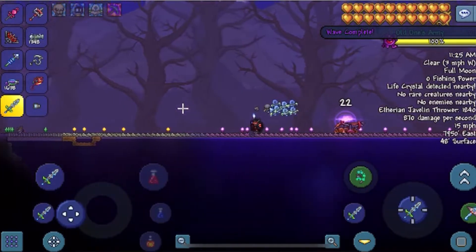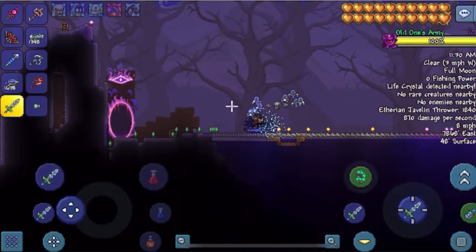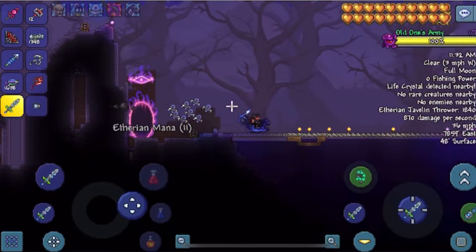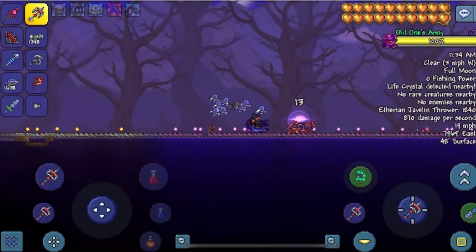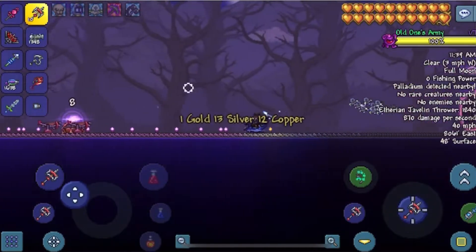Boom, wave one already over. Oh that's right, I need to put on the mount — the brain scrambler — because this mount is actually crazy fast and it shoots lasers which deal damage to enemies, so I can see why it's very useful for this event.